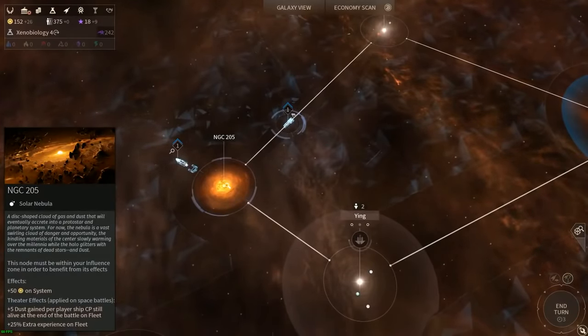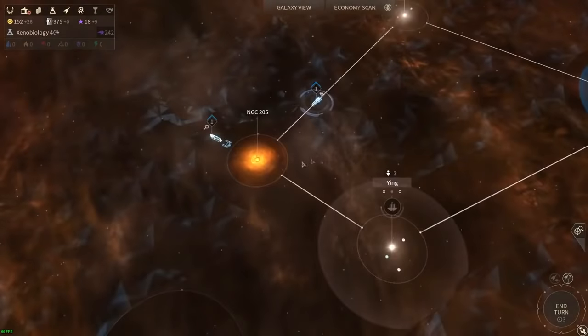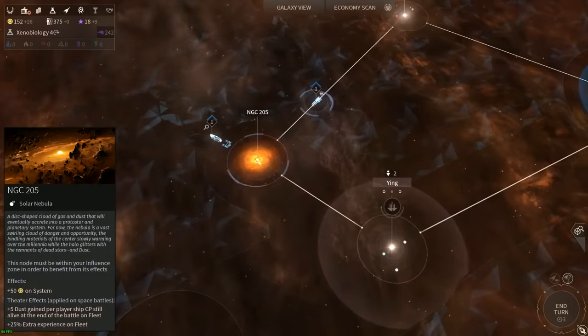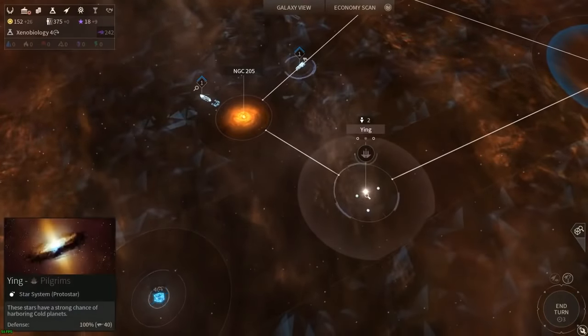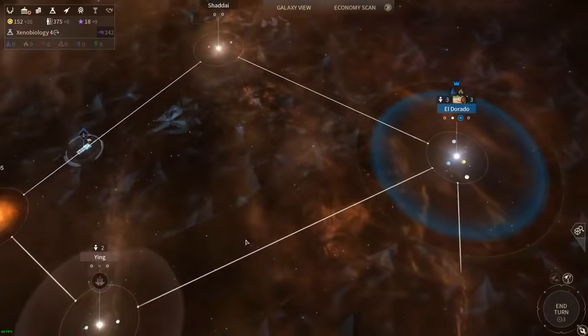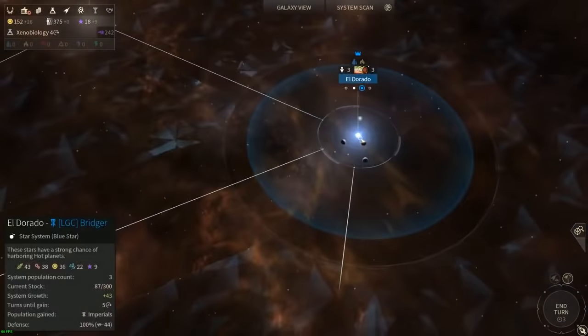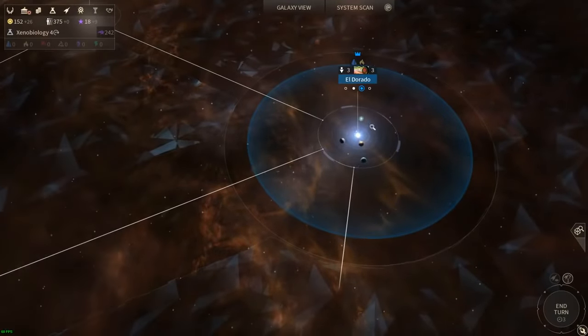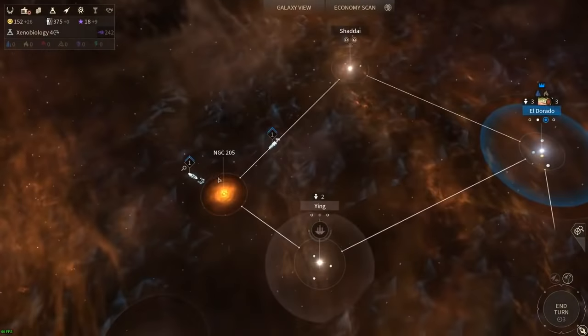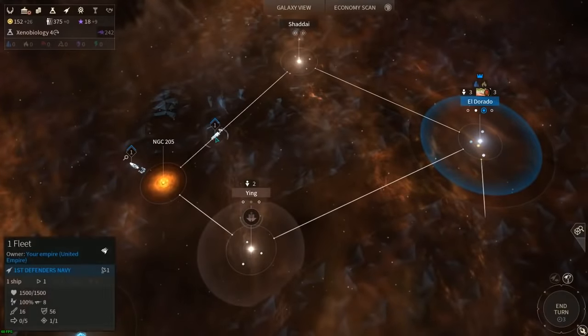This is a system which does not have any colonizable planets. Instead, if you grow your influence ring - the blue ring that denotes your territory - to encompass this system, the system that encompassed it first gets plus 50 dust as a nice bonus. How you grow this ring is linked to the total influence production ever produced on that system - it's a running total. As the system produces more influence it will grow, and building specific influence buildings makes the circle grow faster.